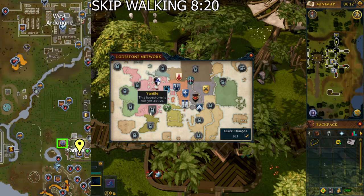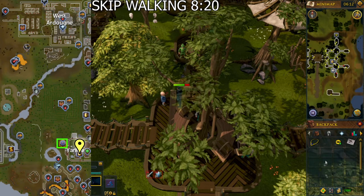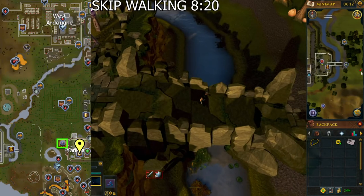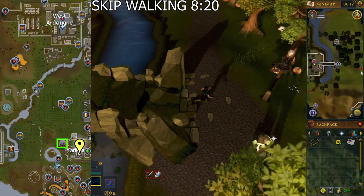Go to the bar in Yanille. The easiest way to get there is to use the Yanille Lodestone just outside Yanille to the west, but I didn't have that unlocked, so I used the Ring of Dueling to Castle Wars, which is just a bit further out, and ran east from there. Obviously, if you have no teleport, you would have to walk.